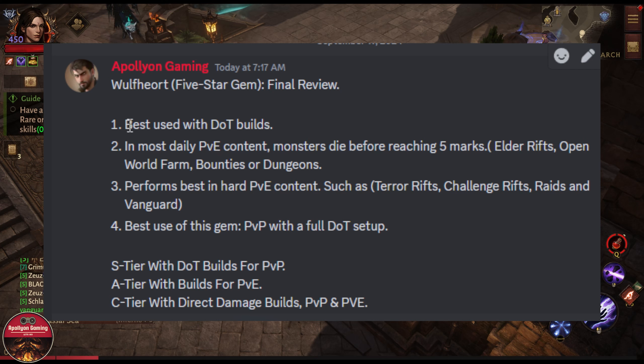Number one: this gem is best used with a damage-over-time build for both PvE and PvP. If you don't have Everlasting Torment, Seeping Bile, or Barbaria's Provocation, this gem isn't that great in my personal opinion. You won't be marking enemies very much — only a couple of times at most. This gem adds another layer to a damage-over-time build, and that is how it should be used. If you are missing damage-over-time gems, this gem isn't going to be the best for you.